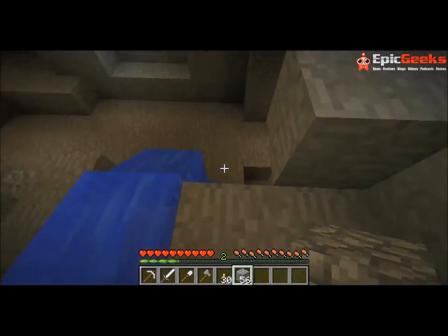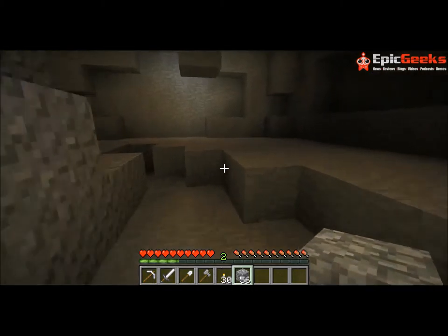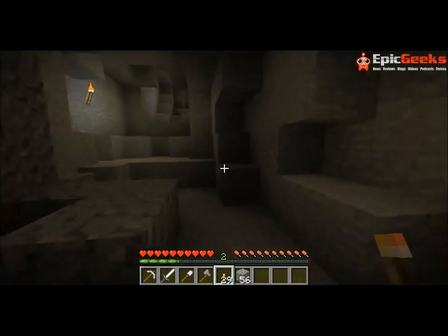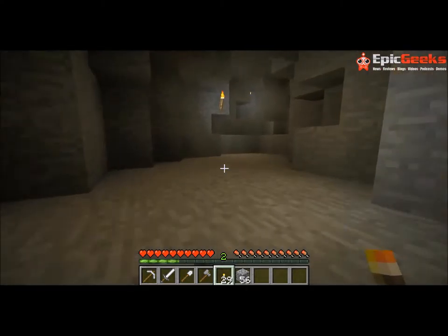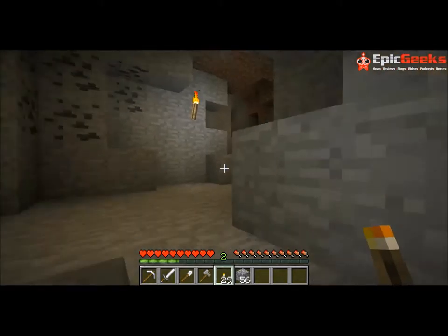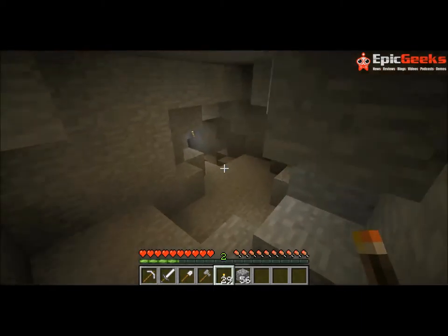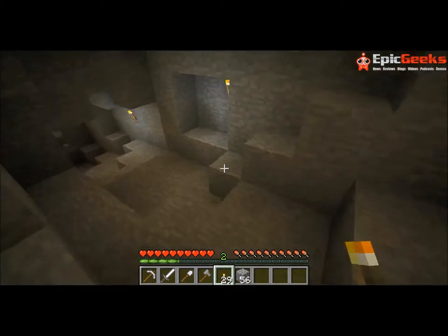I came down here where this little waterfall runs down and I jumped over this way. I went this way first and I found - it's a bit dark up here. There's coal, and more coal. There are loads of little caverns everywhere. Up here there's a dead end, and there's another bit. It gets better - loads of stuff to explore in our little cavern.